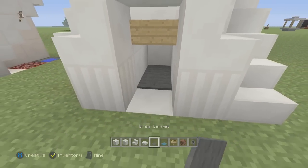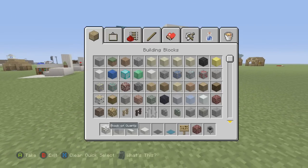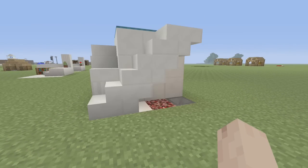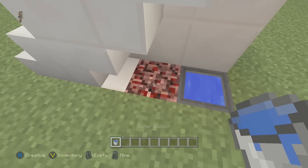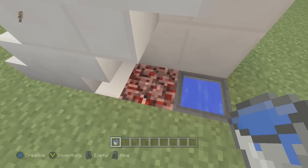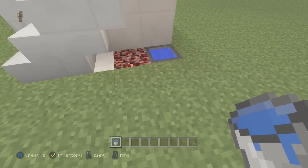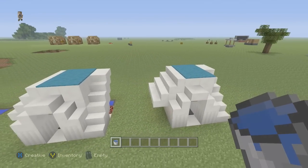Take your carpet and add it all in. I used gray carpet down here for the bed — just to change up the colors. Make sure you get your bucket of water and fill in the water dish. For the food dish, I used netherrack — a lot of people wonder why, but I just think it works. You can use whatever you want for the food dish.